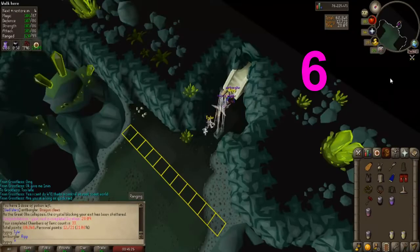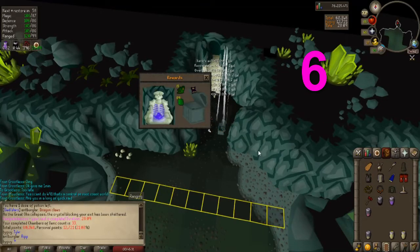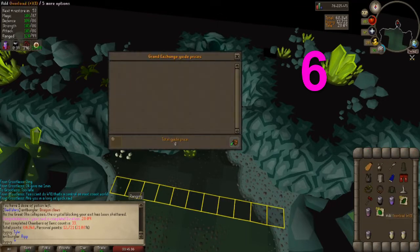Alright, Chest number 6: 89 Uncut Emeralds and 15 Torsils, which comes out to be 177k — not bad.